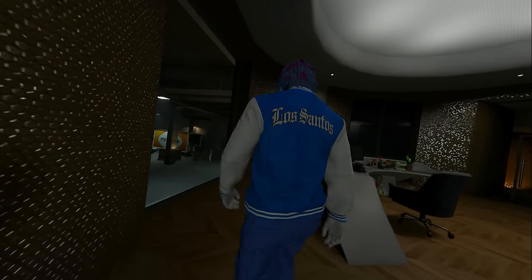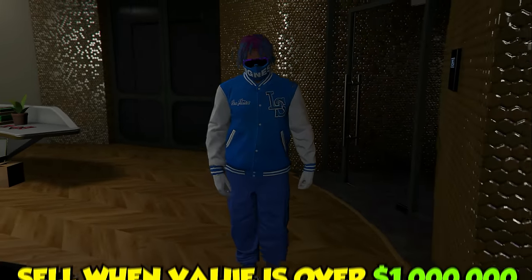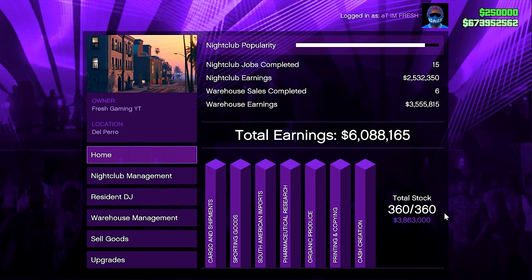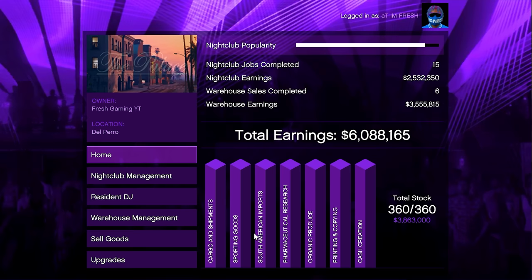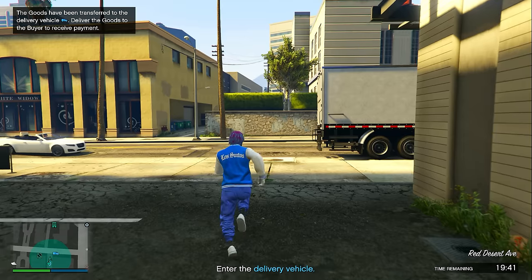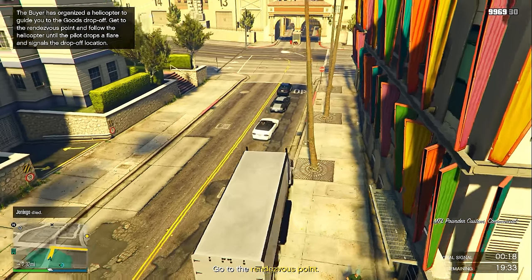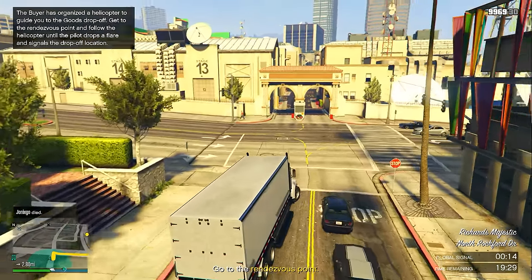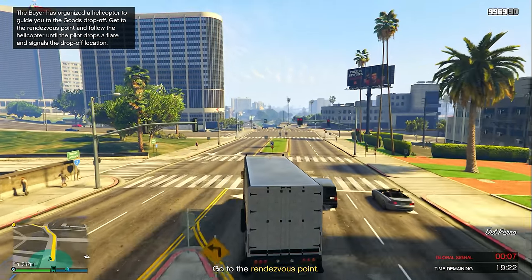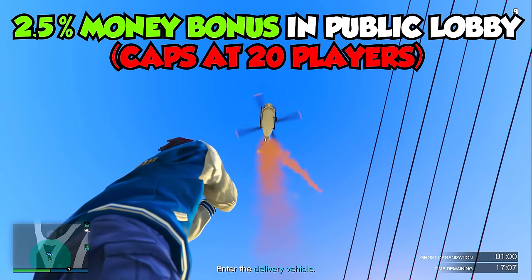Now let's go over how to sell your nightclub business. I personally recommend selling once the value is over $1 million. My nightclub is 100% full, which I'm only showing to demonstrate how much it sells for when completely full, and also with this week's double money bonus. All my goods sell for $3.8 million with the double money bonus. Most of the time — 95% — you'll get only one sell vehicle. I recommend selling in a public session, as you get a 2.5% money bonus per player up to 20 people in the session.